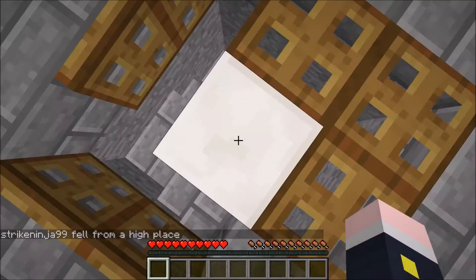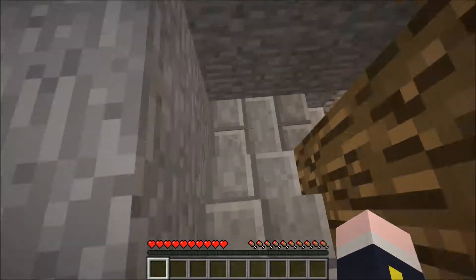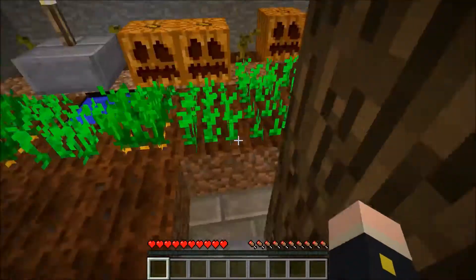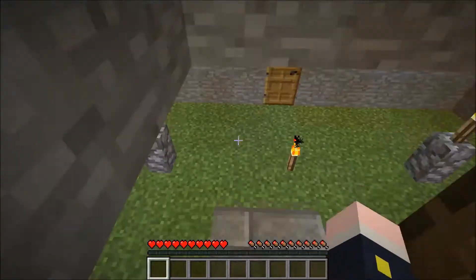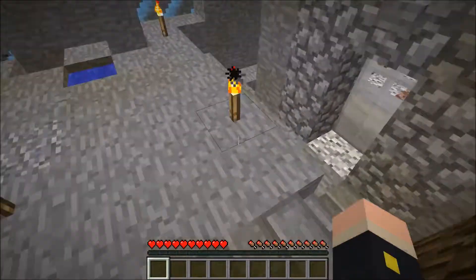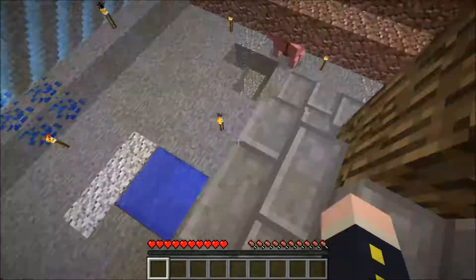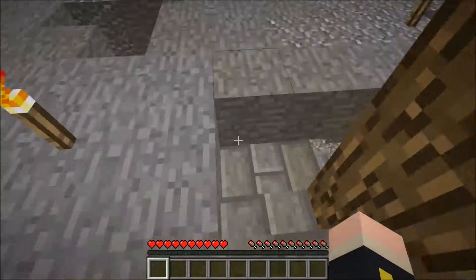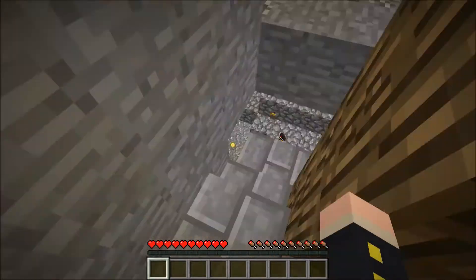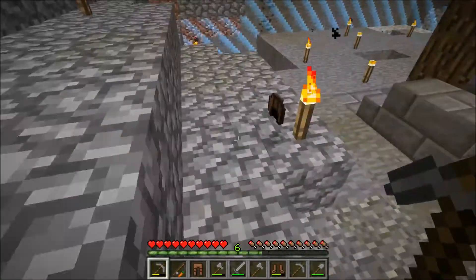I need a new block type because I killed myself for not paying attention. I was going to feed the pig the carrot — I was going to be nice to the pig before I slaughtered it. But no, I fall down like an idiot. Need to make another grave. Three stupid deaths: once by zombie, once by lava, third by distraction. Not sure what block type would be good for that.